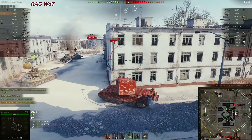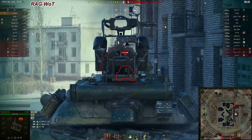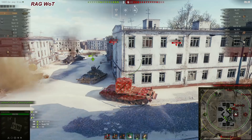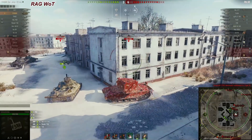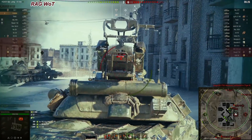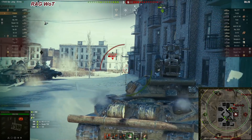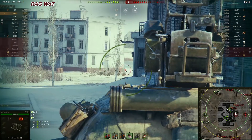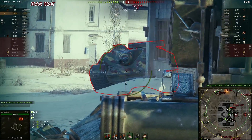The IS-7 is moving forward and got spotted. There is a Jagdpanzer E 100 — he just tracked the Jagdpanzer. The Jagdpanzer has the second biggest gun in World of Tanks at 170 millimeters; the FV4005 has 183 millimeters, so they are approximately the same and do similar damage. However, the Jagdpanzer is more dangerous because it has big, heavy armor.